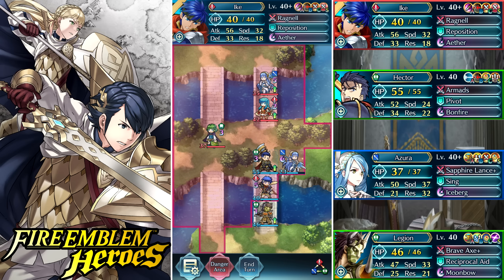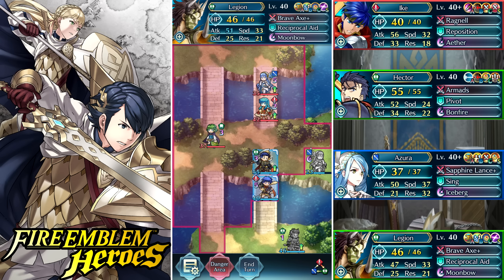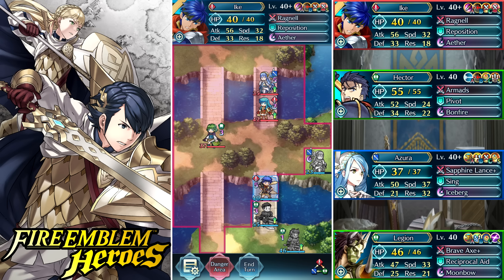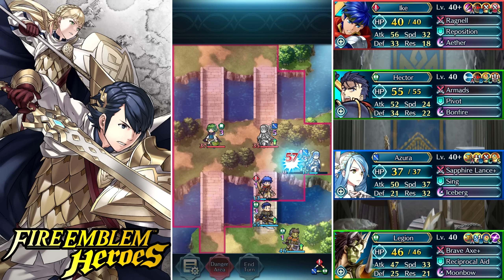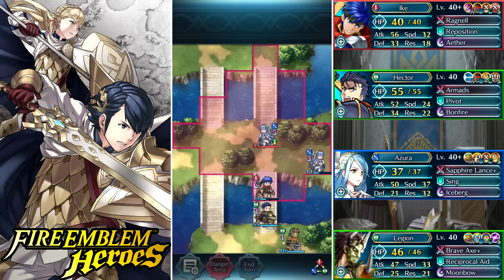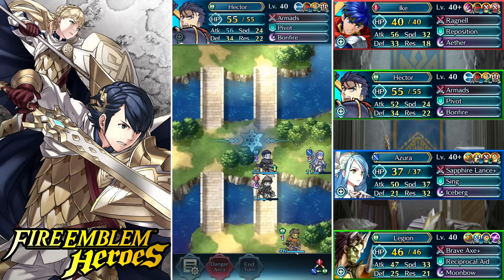My best bet is to leave Ike in front. I'll move Azura back one space to get her out of Nino's range, then pivot Hector off Ike to get the spur defense 3 buff. I checked my damage against Erica to make sure she can't one-round me — even if Azura dances on Erica I'll proc vantage and finish her off, and that's exactly how I'll finish off Nino too. Erica threw a curveball going after Azura, but Azura actually has a better matchup against her than Ike does, so it didn't matter.